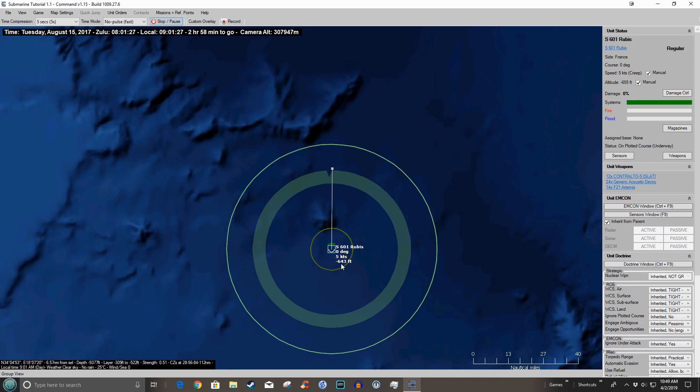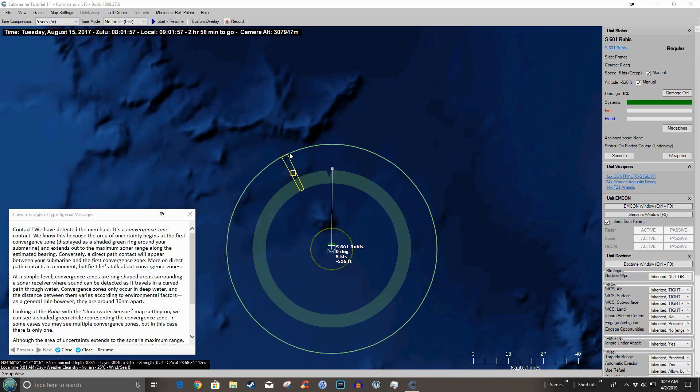All this time we've made it up to roughly 600 feet. Before I go faster, we've got another message — contact! We have detected the merchant. It's a convergence zone contact, and we know this because the area of uncertainty begins at the first convergence zone — this green area — and extends out to the maximum sonar range. So somewhere in this yellow area we think there's a contact.